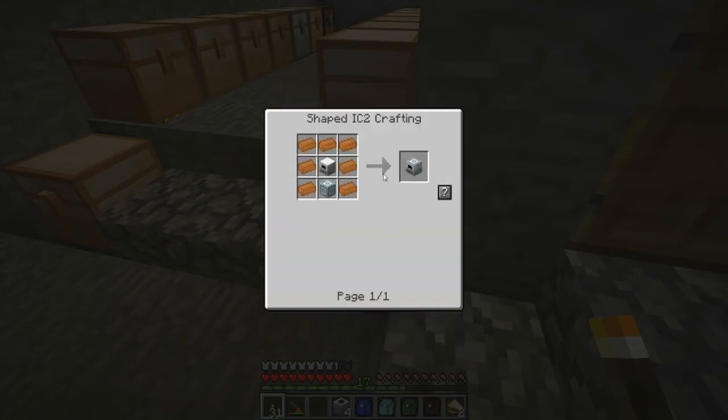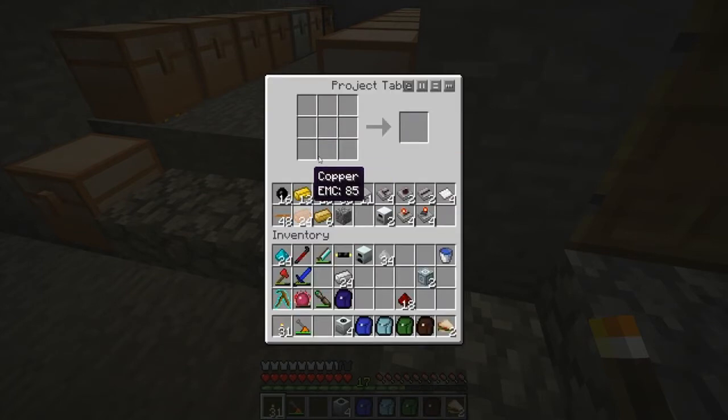The electric furnaces and then just the advanced machine block and copper around it — it's gonna be like that — and we have two induction furnaces. Awesome.